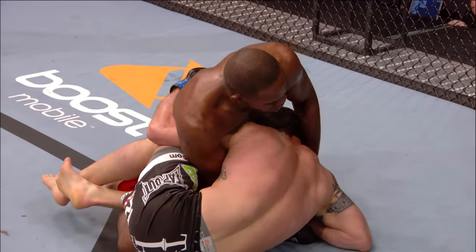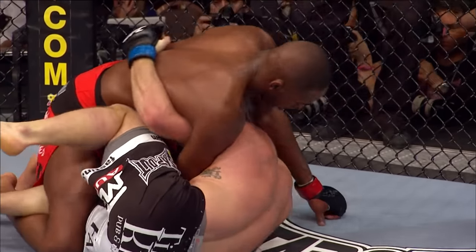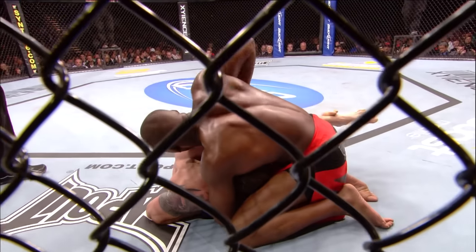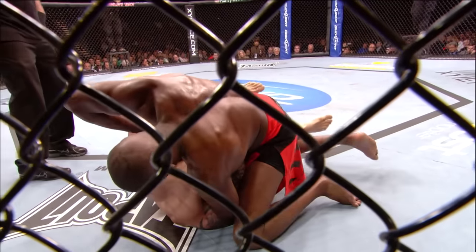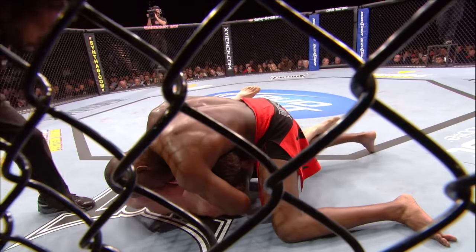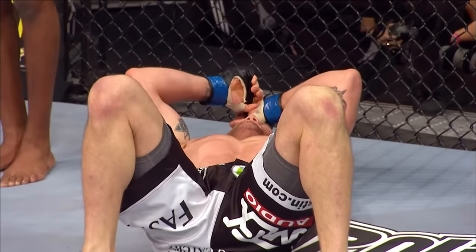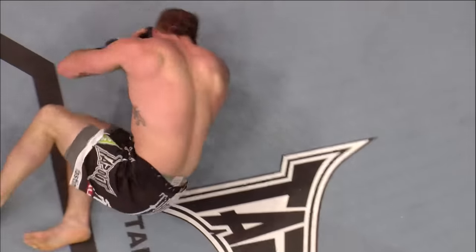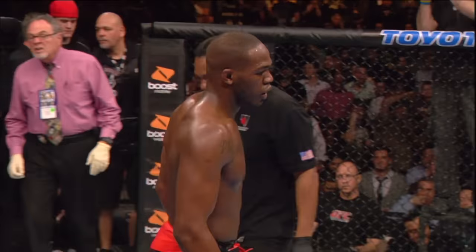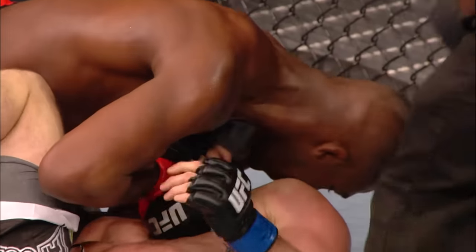Drops down, Jones controls him. Underhook by Ryan Bader on the left side — that's what he's going to try to use to stand back up with. He's trying to slide his right arm all the way through to connect it to his bicep. And that's one of the things about having such a long reach — it enables him to attack with chokes. Oh, he got it — and it's all over. Jon Jones chokes out Ryan Bader. Jones forces Bader to tap.